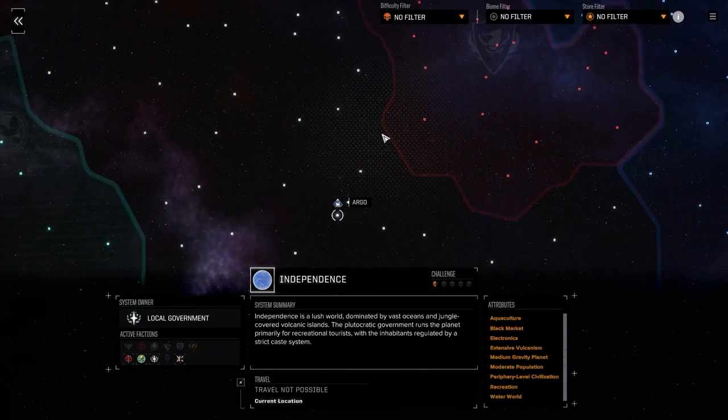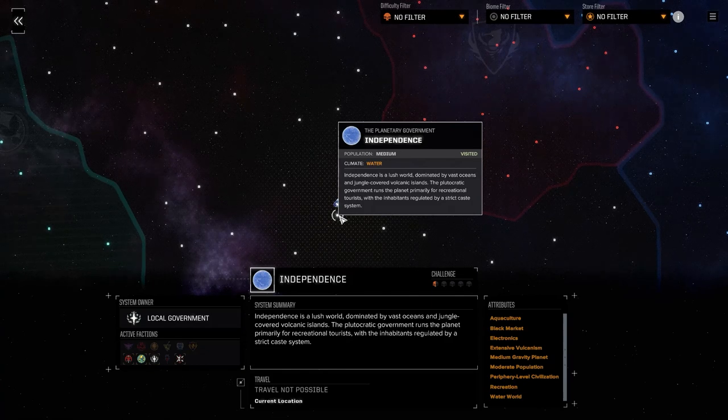You're always going to make an enemy, no matter what happens. So we're starting off in this little half-skull system here called Independence. It's actually quite important the description sometimes, because it can give you an idea as to what sort of biomes you're going to be up against. This is basically a water world — a lush world dominated by vast oceans and jungle-covered volcanic islands. Generally speaking, we should be able to find lots of little pots of water to jump into and cool our mechs while we're shooting, which would be quite handy.